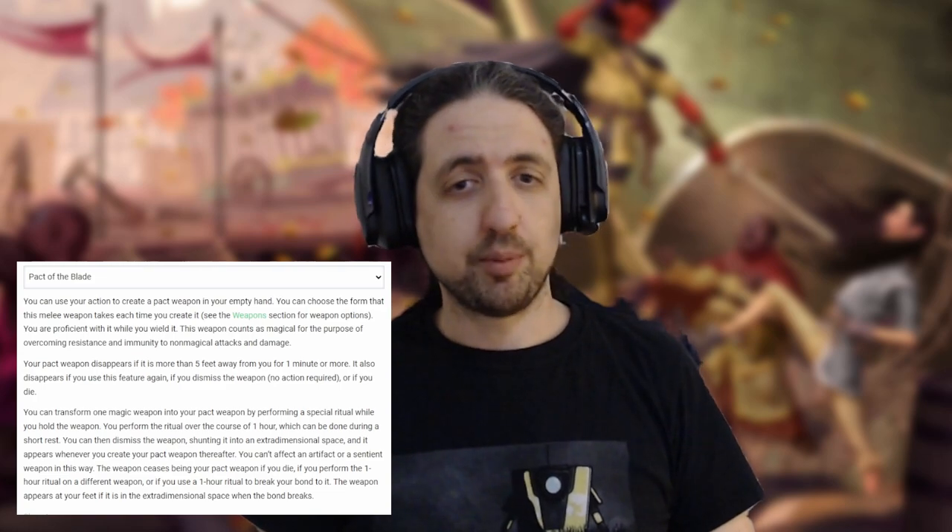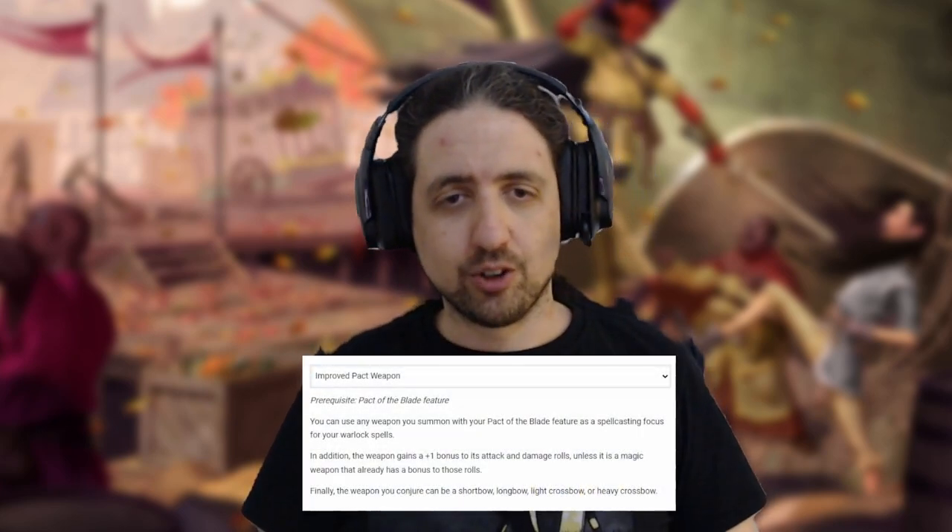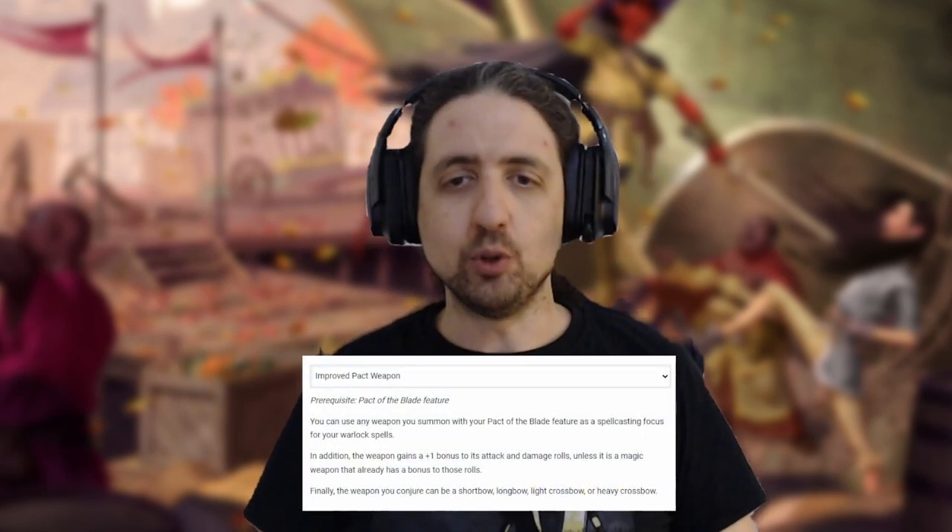Next we go with Warlock 3 and the Pact of the Blade. You can chuck that plain old Longsword away, as you can just summon a magical one out of thin air. With second-level Pact Magic, you can now pick up Darkness and utilize one of the coolest combos in the game — just keep it away from your poor, nearly blind allies. And of course, drop Fiendish Vigor for Improved Pact Weapon.